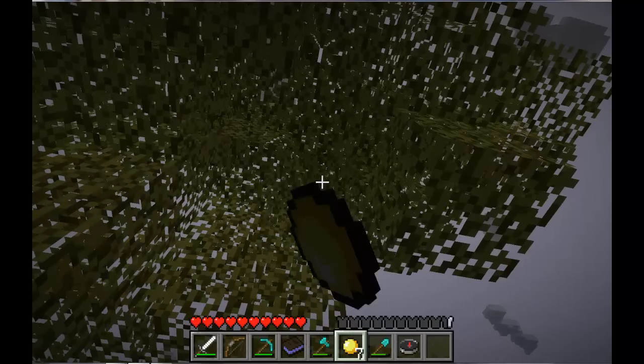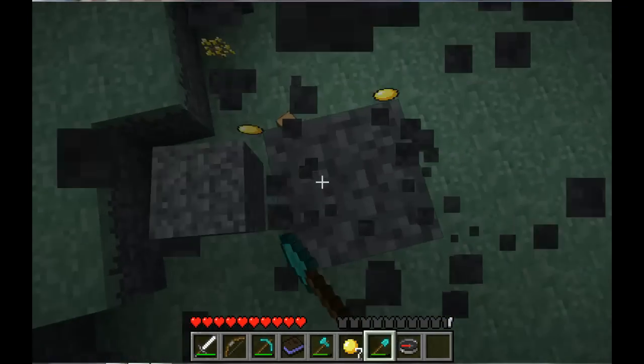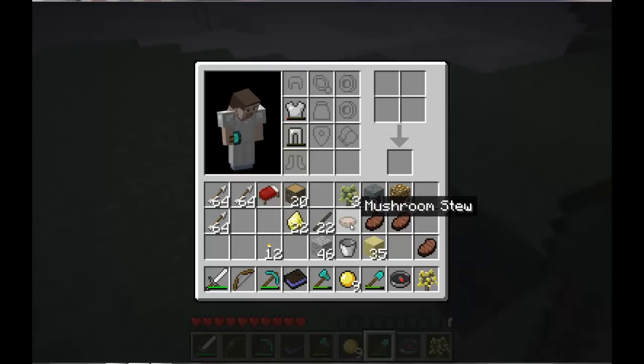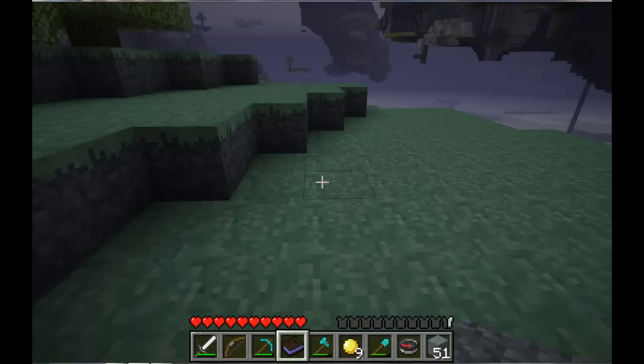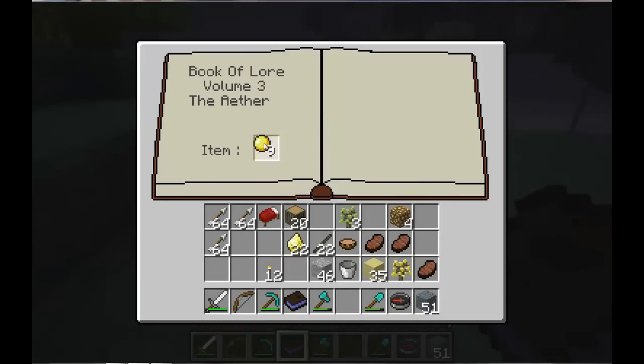We got this tree down. We'll go down and collect the rest of our stuff and use our fancy dancy book — that is a very good idea because it explains everything in the game. Let's see: golden amber, dropped by golden oaks, used to make golden darts.